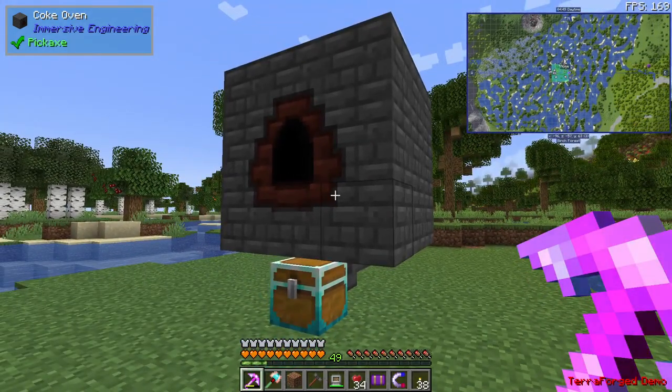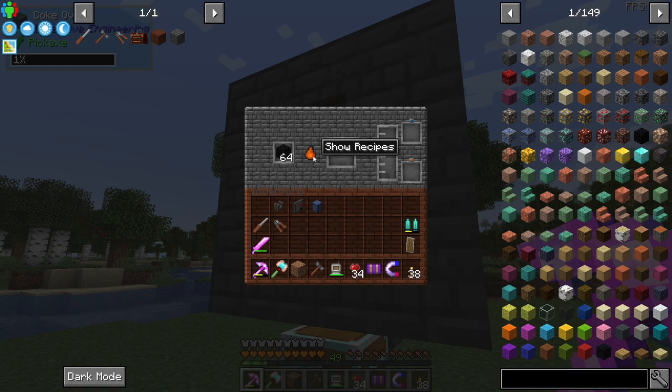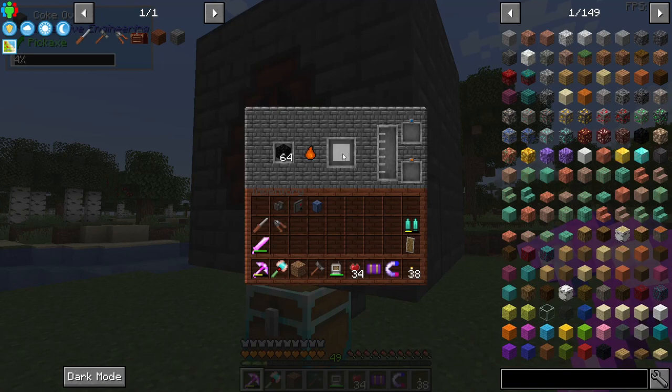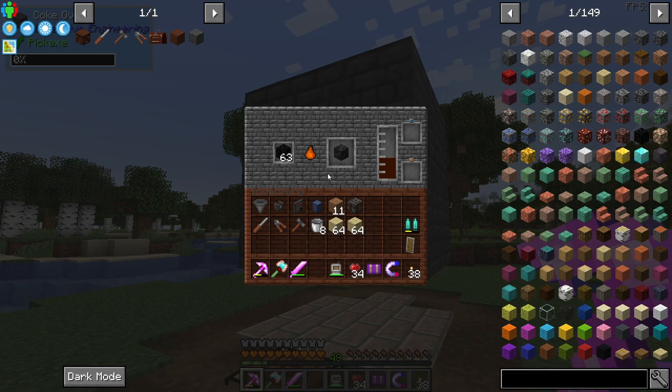The coke oven is what's going to help us get the creosote oil we need to progress. I formed a bunch of coal into blocks of coal — this machine can take either regular coal or blocks of coal and will slowly smelt them. Blocks of coal take longer but give you an entire block of coal coke and will mostly fill up the creosote oil gauge. With the sneaky hopper attached to the bottom of this multi-block, it won't accumulate coal coke inside — it'll immediately pull it out and drop it into the chest. However, I just realized I can't open the chest in this position.